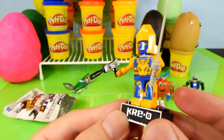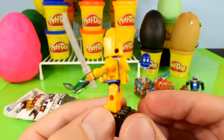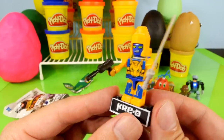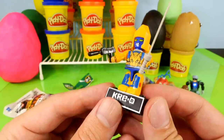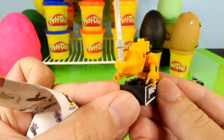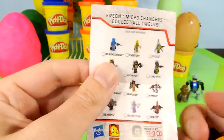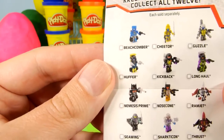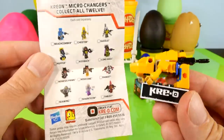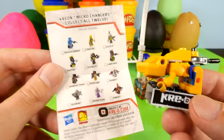Here is the character out of his Transform state — he's got a sword and a gun, and he snapped together really nicely. These are actually really cool toys. Here is his Cheetah Transform state: the sword snaps into the front of his head and the gun snaps into his back. Now if you guys want to see more of any of these surprise packs, be sure to comment and let us know which ones you want to see more of.